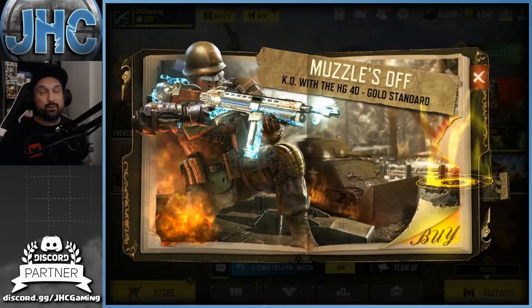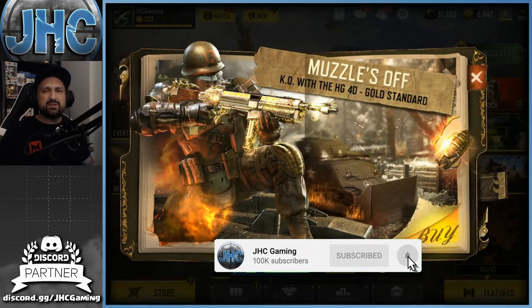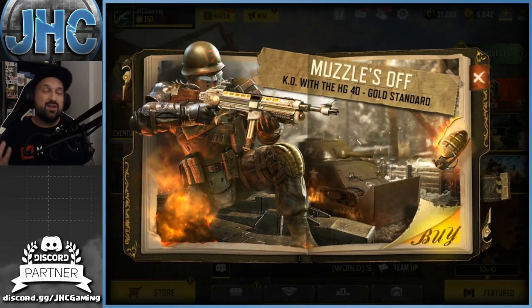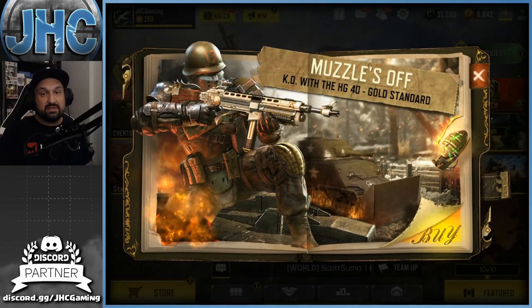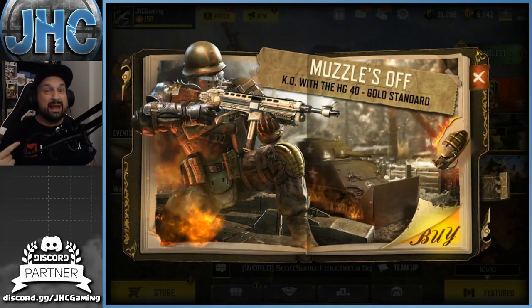Hey, what's up guys, Johnny here back with a brand new Call of Duty Mobile video. We got a new lucky draw today — it's called Muzzles Off KO with the HG-40 Gold Standard, so we got our first legendary HG-40. It looks like there's another soldier skin also, and from the first look it looks like it's a reactive camo.